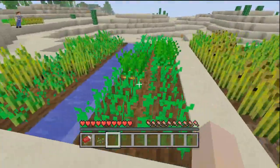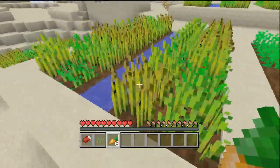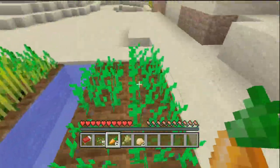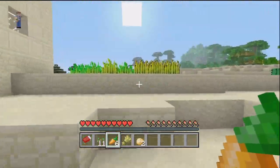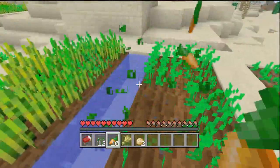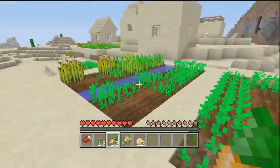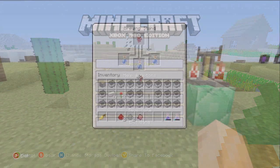Starting this thing out at number five, I'd have to say new food types. As you guys know, it's been since about TU7 maybe TU9 that we actually got new food types. Now we have the carrot, the potato, the poisonous potato, the golden carrot, the new golden apple, and pumpkin pie. It's really good to see new food types because just eating watermelon and bread for almost two years has been pretty boring.